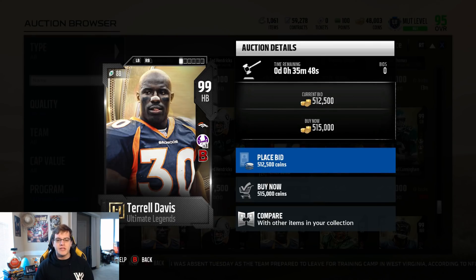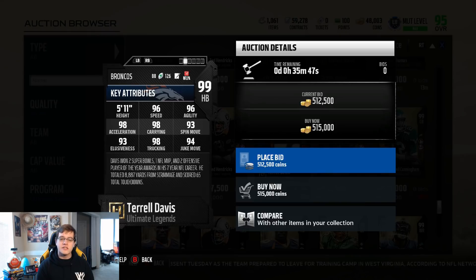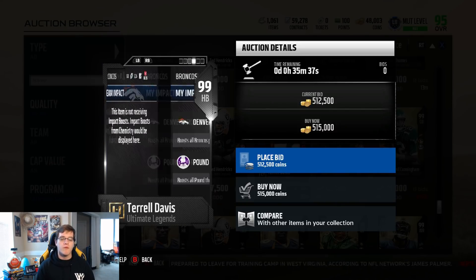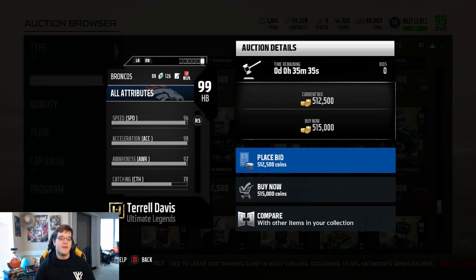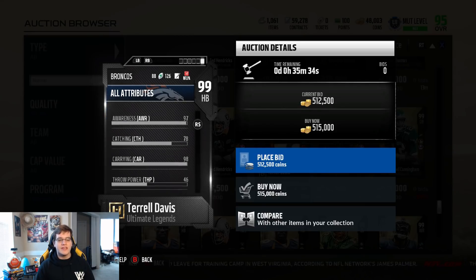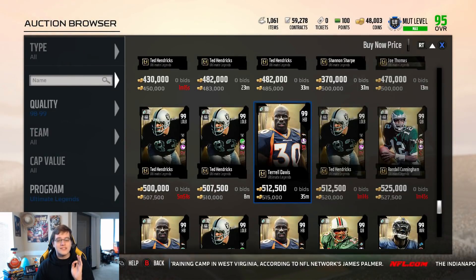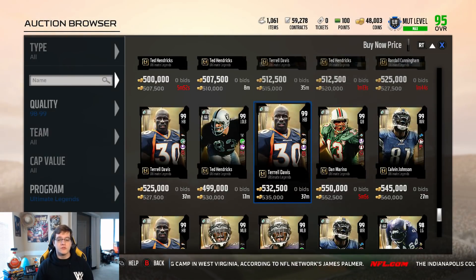Terrell Davis has the battle-ready chemistry, and with his stats at 96 speed, 96 agility, 98 acceleration, 98 carrying, 93 spin move, 93 looseness, 98 trucking, and 94 juke move — Terrell Davis, another one of those great running backs that you can easily use in this game. He'll just be insane, even with 78 catching. He's going to be an unstoppable running back if you know how to use him correctly.